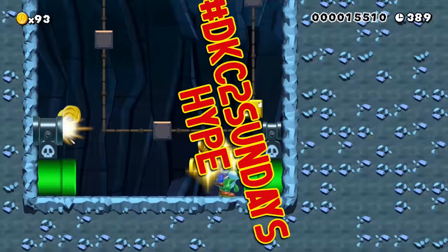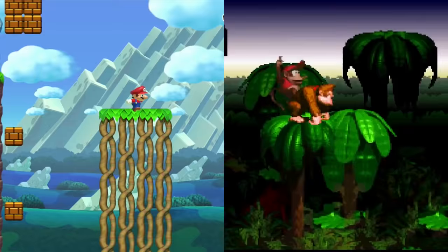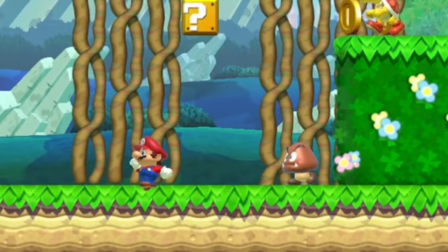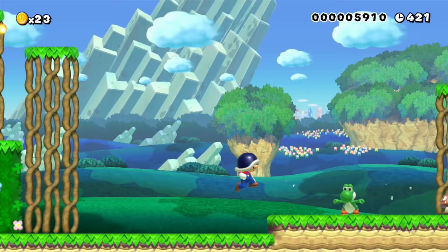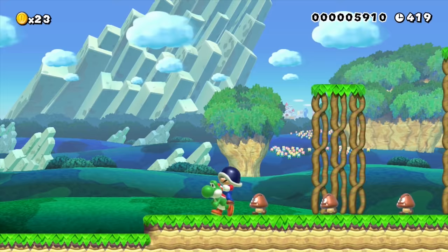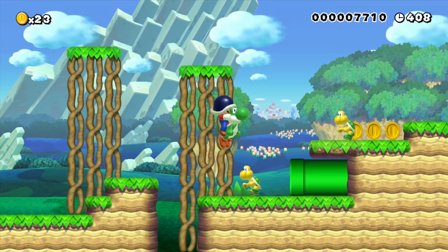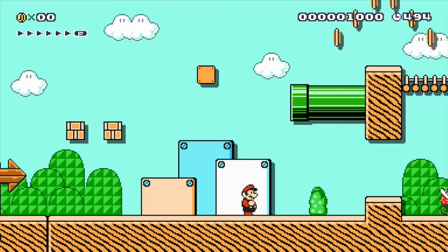D.K.C. Jungle Hijinx by Renee — I had to throw this one in for that DK2Sundays hype! This is a recreation of the first stage in Donkey Kong Country but with Mario assets. It starts by shooting you out of your treehouse and the whole stage is littered with trees to climb just like the original. The Naughties are replaced with Goombas, the Kremlings with Koopas, and the Klumps with giant Goombas. Eventually you get Yoshi representing Rambi, but instead of breaking a wall with a horn, Yoshi has to eat piranha plants to reach the hidden secret. The attention to detail is just perfect — it's wonderful to see two Nintendo mascots melded into one.